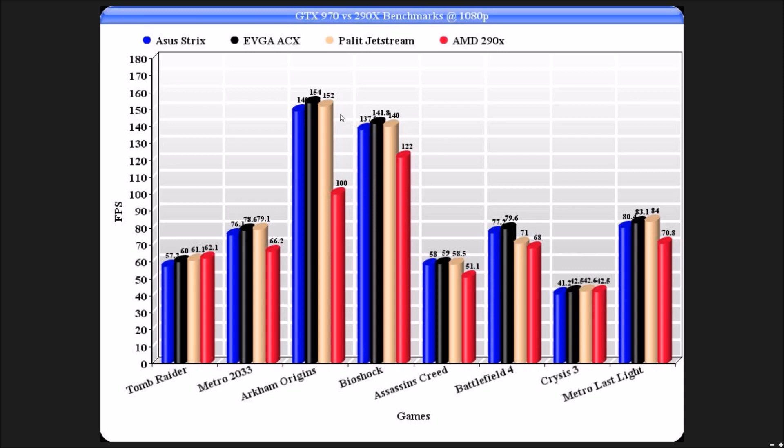Bioshock — those who've watched my channel know this isn't a terribly well-optimized benchmark anyway, these frame rates are ridiculously high. Bioshock has got no AA on it at all. This is 137, 141, 140, and 122 from the AMD card. Now, Assassin's Creed — this is just 4x AA with no PhysX. So we've got 58, 59, 58.5, and 51 frames per second again from the AMD card.